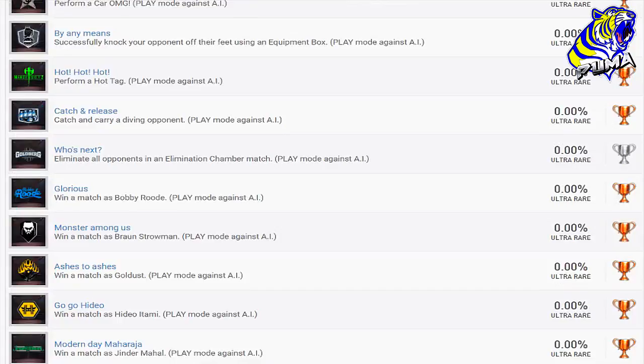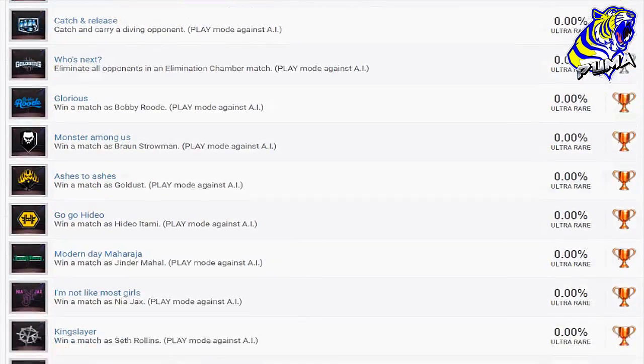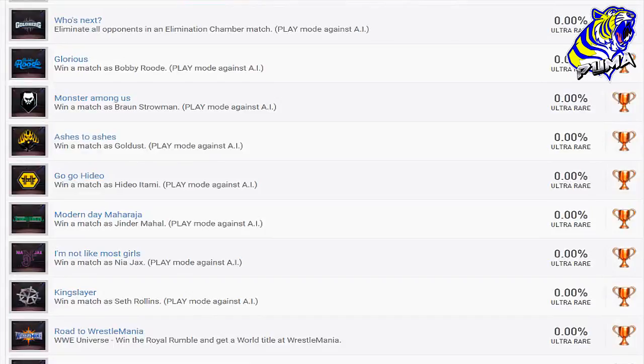You could be Braun Strowman and fill the chamber with 205 Live superstars. 'Glorious' — win a match as Bobby Roode. Simple. 'Monster Among Us' — win a match as Braun Strowman. 'Ashes to Ashes' — win a match as Goldust. 'Go Go Hideo' — win a match as Hideo. These are just going to take time — put it on easy and get those trophies. 'Modern Day Maharaja' — win a match as Jinder Mahal. 'Not Like Most Girls' — win a match as Nia Jax. 'King Slayer' — win a match as Seth Rollins.